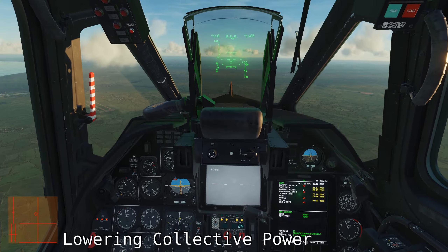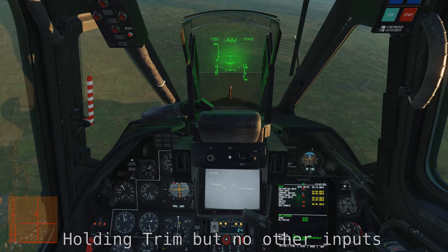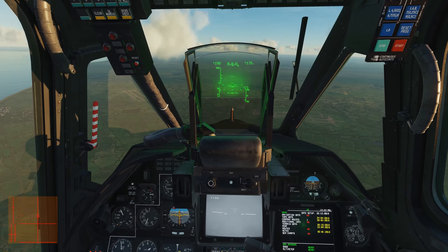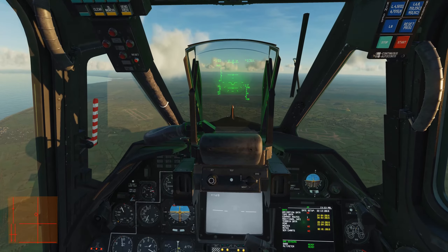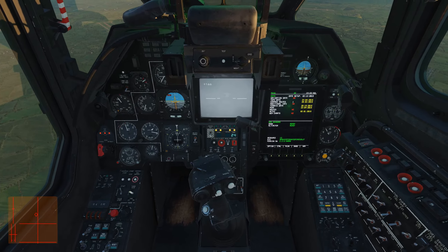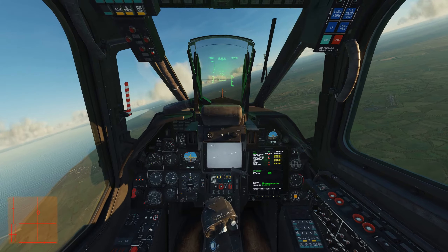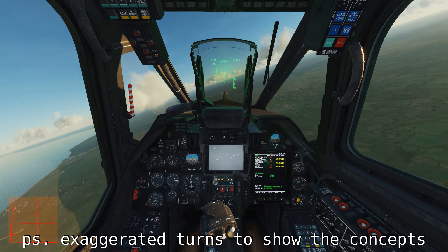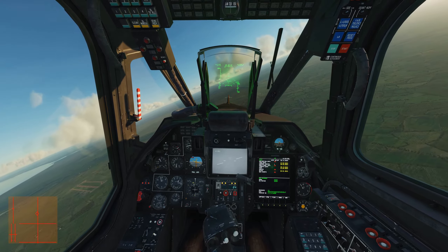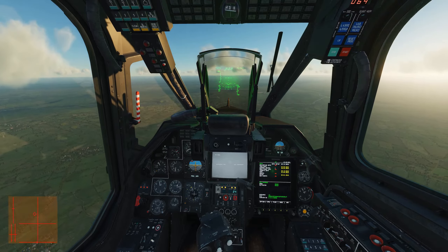If you drop your collective, the Black Shark will naturally nose down. If you then hold trim without any other input, the nose-down will exaggerate as the autopilot is no longer fighting to keep your pitch level. The instant you release trim, you're telling the Black Shark to center your in-game stick as the new neutral, and telling bank, pitch, and heading autopilot channels to maintain those parameters at that instant. If you're still in the turn when you release trim, your Black Shark will attempt to return to the parameters you had just overshot.